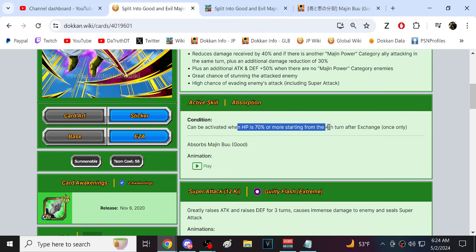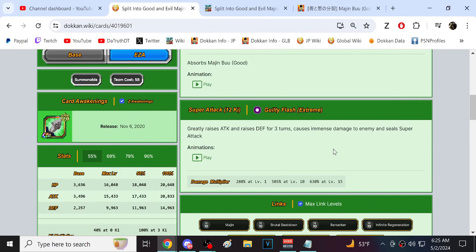The HP condition for transformation probably won't be an issue because of the huge amount of healing taking place. From links, Fat Boo heals at end of turn, Fat Boo heals at start of turn — there's healing everywhere. That's the thing with the Boo team: whatever it takes to live the turn, you'll get all that HP back. Evil Boo's super attack is the Guilty Flash — 50% attack and 30% defense for three turns, immense damage, and seals the enemy super attack.